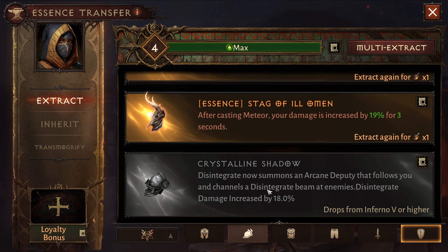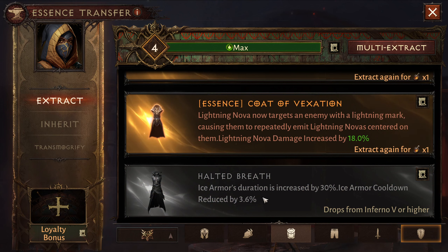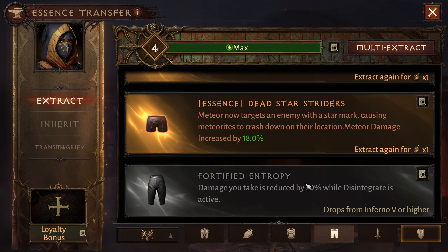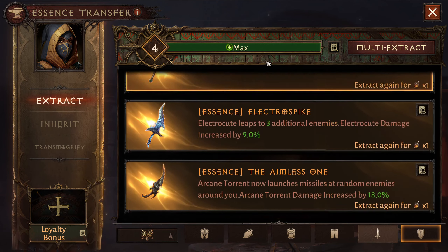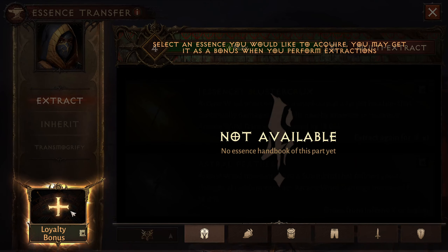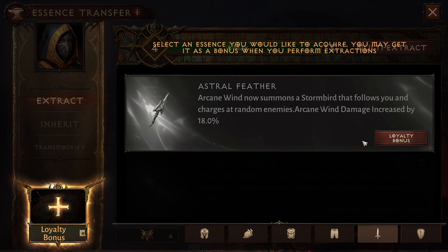Before I salvage anything else — this one is 'disintegrate now summons an arcane deputy,' that sounds interesting, but it's a really contested slot for the shoulder piece if you go all summons. Ice armor: increase duration and cooldown reduction on top of being increased — I haven't used ice armor in forever though. 'Damage you take is reduced by 30% while disintegrate is active.' The astral feather arcane wind — now summons a storm bird that follows you around. That sounds freaking cool, so I'm putting that in.